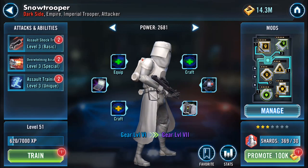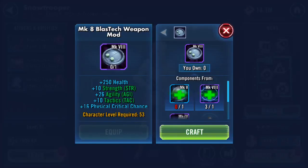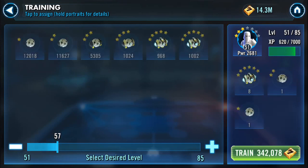Good evening. Snowtrooper - I think I'm gonna start and do a little bit of gearing up on him, so take him up to level 60 to start with.